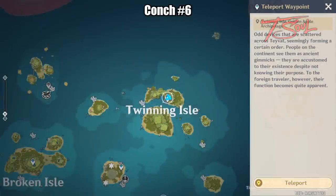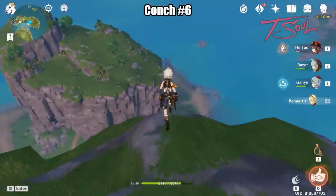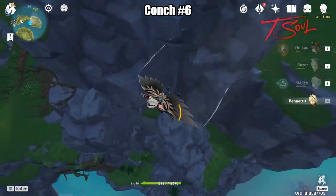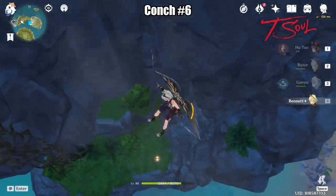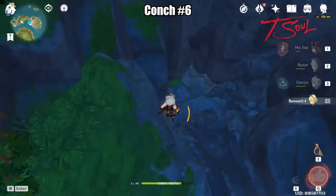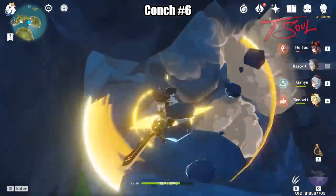We will start in Twinning Isle. Jump down from the teleporter and find your way into a little cavern. You can use the bird eggs as a landmark. Once you're inside, you need to destroy a breakable rock and the Konk will be here.